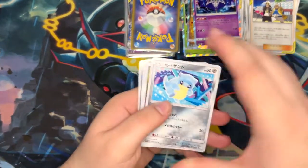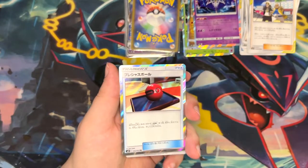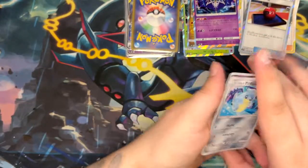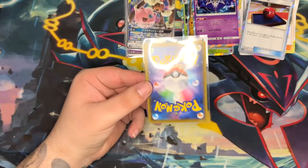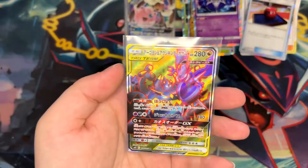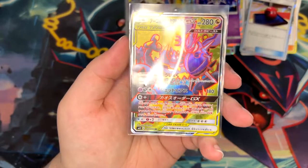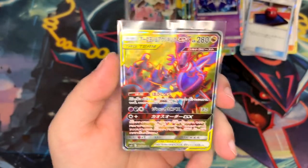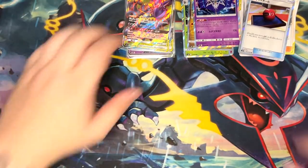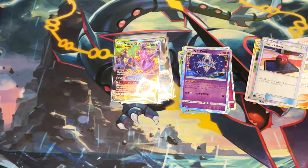Moment of truth — what is this Secret Rare? Is it the Arceus? Let's flip it around. It's the Naganadel and Guzzlord GX. Dang it. Okay, it's not the Arceus. Still, it is a tag team card — not the pull I wanted, but I'm still happy. Let me just put these into view. There you go — that was still very fun to open, this Alter Genesis Booster Box.